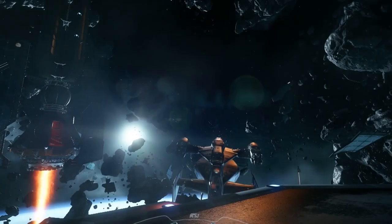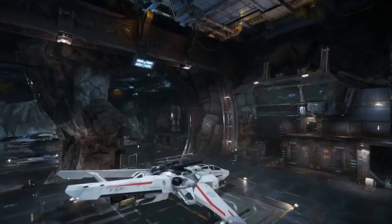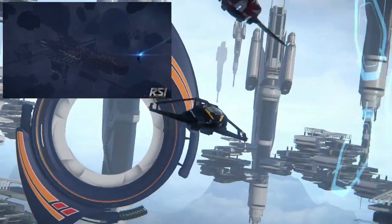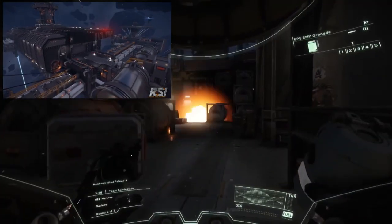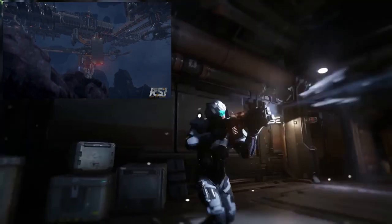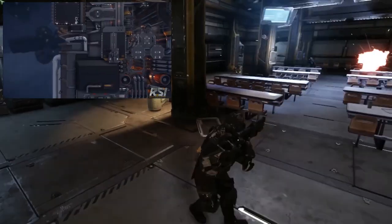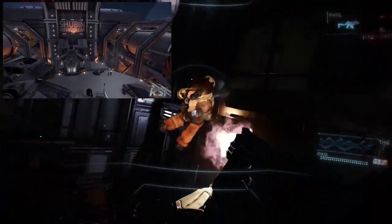Over to CIG Austin: we met a new lighting artist working on getting all lighting up to par. Moving on to Foundry 42, they're talking about the Shubain Interstellar Mining Base — a six-kilometre-long mining base with more than 20 landing pads, all in really high fidelity first-person detail. It's completely seamless: you can fly down, land on the landing pad, go into the airlock without any loading screens, and then explore. It sounds like it may be part of initial Squadron 42 missions — perhaps involving a Vanduul attack.